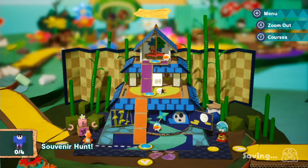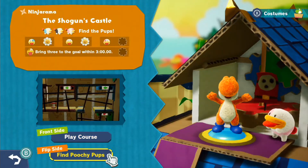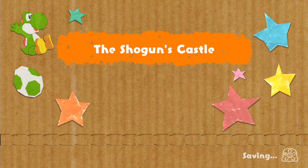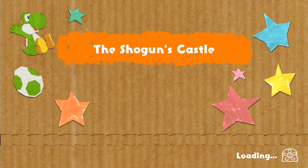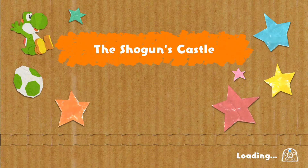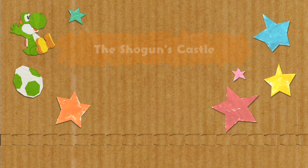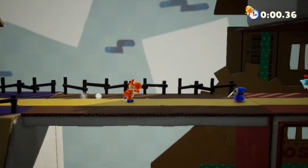Next, we need to find the Shy Guy cardboard cutout. But first, before I get into that, let me just go back into this level for another attempt. Hopefully I should be able to accomplish the flip-side Poochy Pups hide-and-seek thing. I do apologize with the lack of commentary at this point.